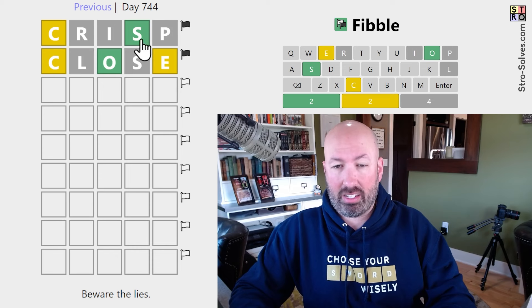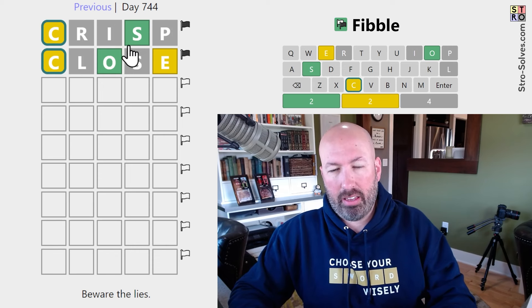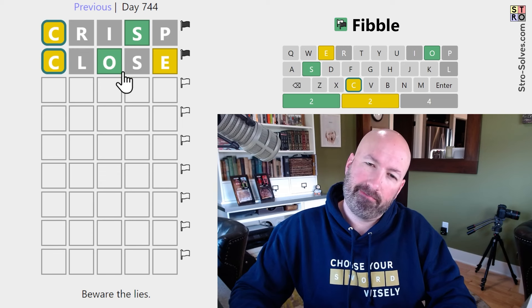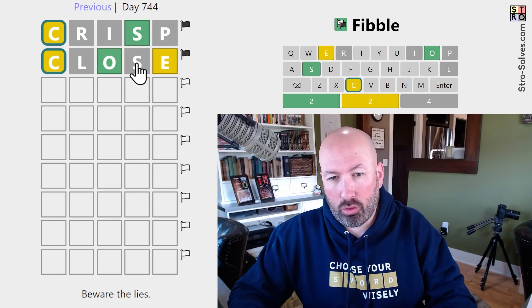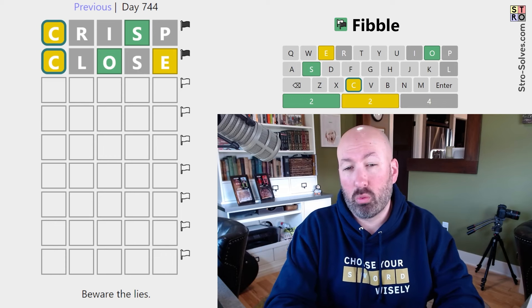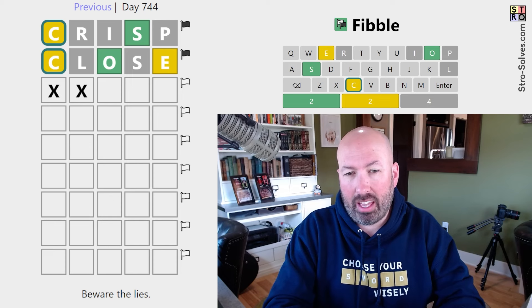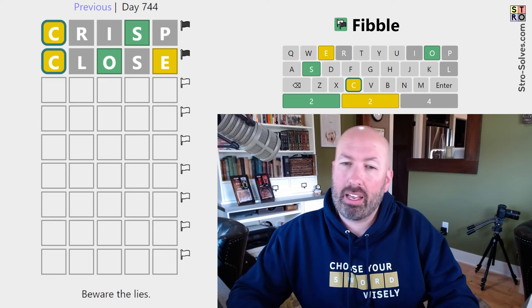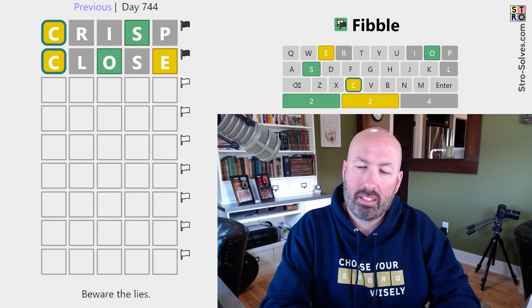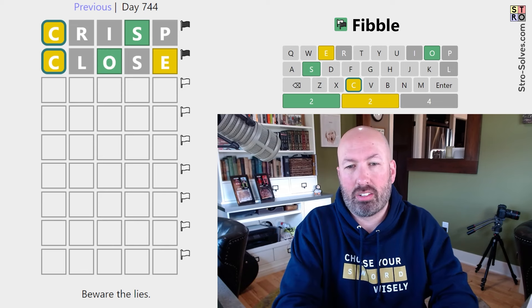Okay, so one of the S's is a lie. We know the C's are true. If the green S is true, then the O and the E have to be true as well. So you would have O, S, and the C either at the end or there — but if you do that, it would have to be ECOS, which doesn't really work, and I don't like the C at the end. So I'm thinking the gray S is the true one.